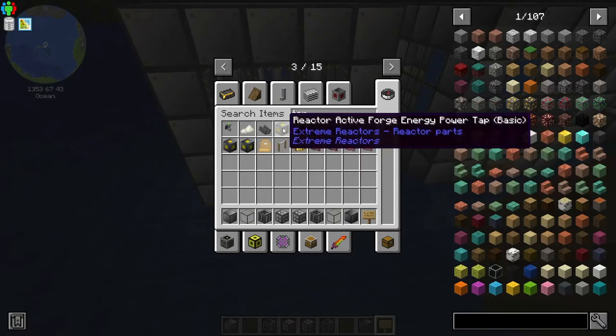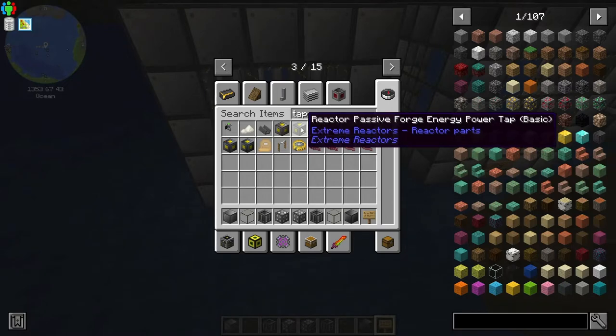I never thought of that — if you could have a block take it, because the passive one just holds the power; it doesn't push it out. So you would have to get some type of table or block that actually draws the power out, not just receives it.